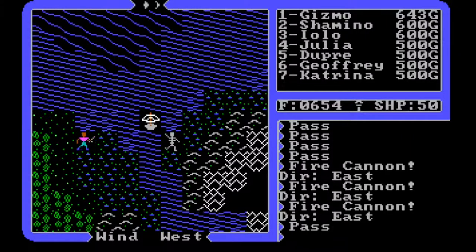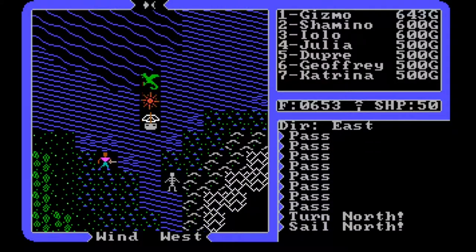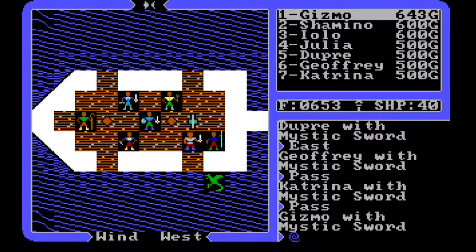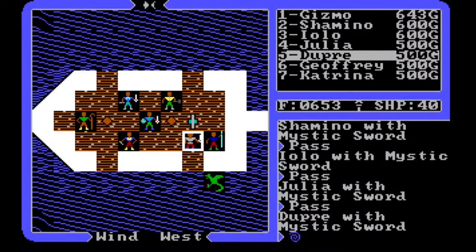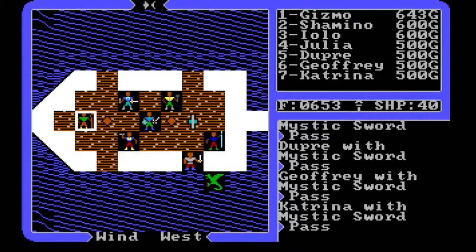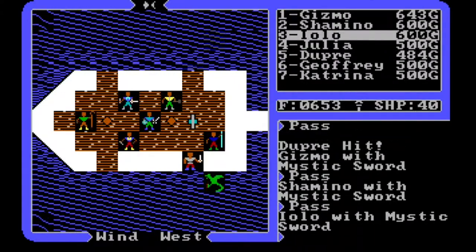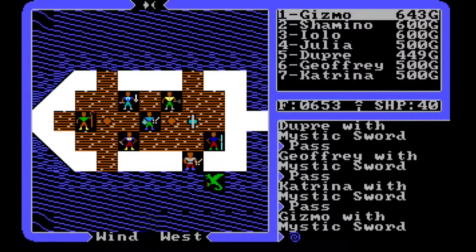I really don't want to fight these guys because we've got the mystic weapons - and they're a pain in the butt. I forgot what a pain it was doing combat on the ship with melee weapons. Right now my only ranged option is fireballs, so I've been using those a little bit. This guy here isn't moving where Dupree can whack him with his mystic sword, so do I just need to do another fireball?